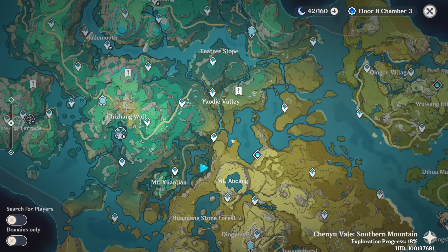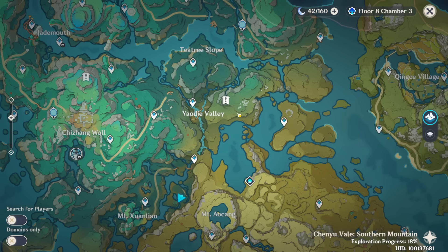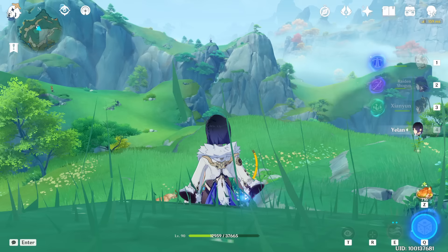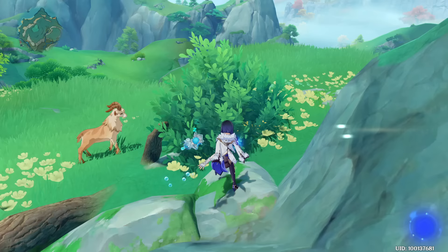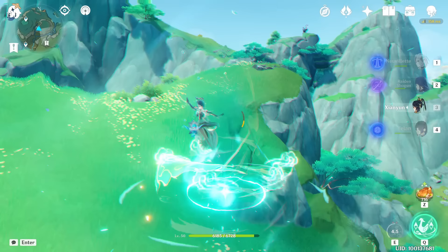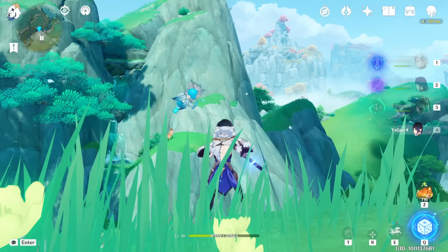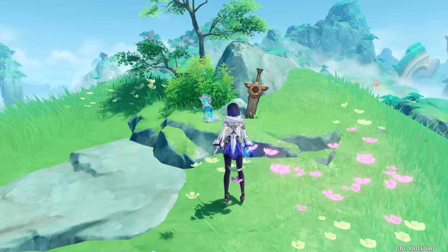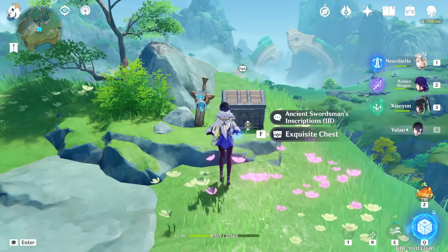Now let's go to the third one, which is close to Yaudi Valley. To reach this location I recommend taking this teleport waypoint and heading southeast. You need to go to that small tree you can already see from here. Climb up the mountain — you can also see some violet grass along the way. Once you get up, read Inscription number three and you will get an Exquisite Chest.